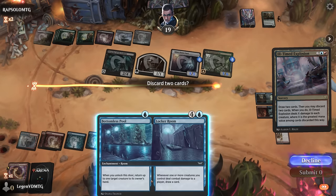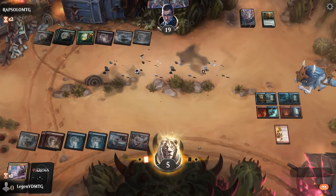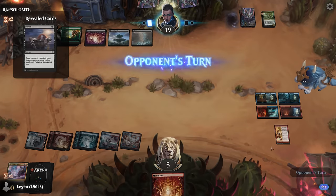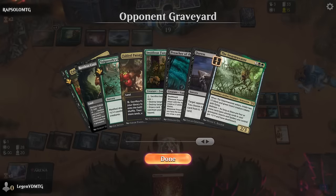We can actually deal six damage exactly — we're still in it! End of turn we draw an extra card, and yeah we just need to unlock three more rooms to set up the win, hoping our opponent doesn't have another Valgavoth's Onslaught.